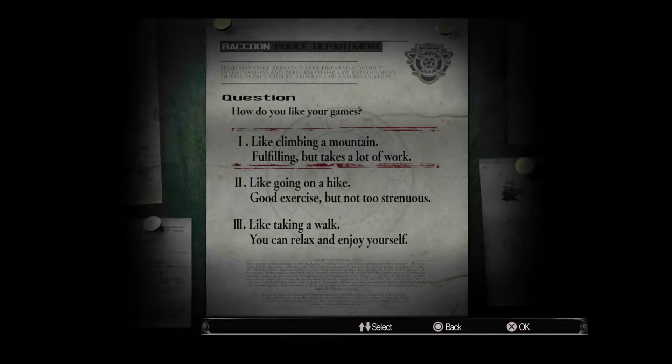A little bit of a disclaimer: I've recorded about an hour worth of content already and gone through a lot of the first part of the mansion. But I realized the questions and answers actually act as a difficulty selection. I originally thought climbing a mountain would be hard difficulty and going on a hike would be normal, but actually climbing a mountain is normal mode.